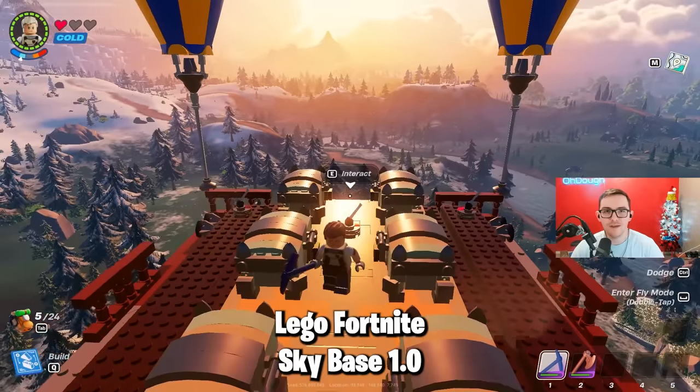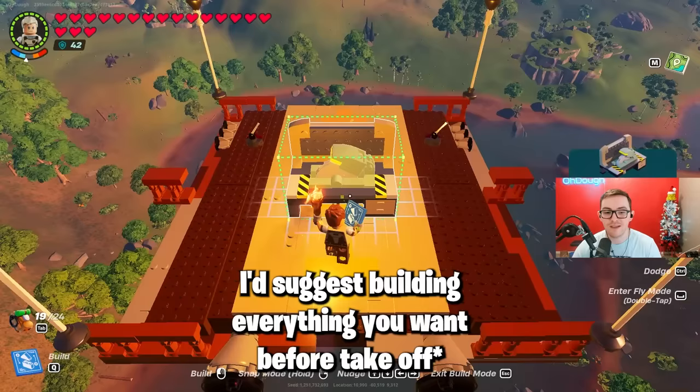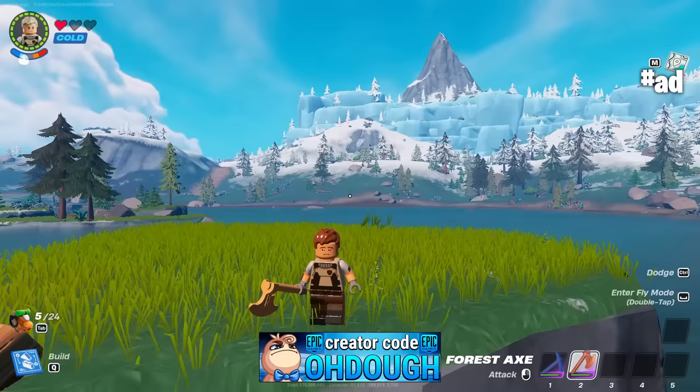How to make a flying sky base in a Fortnite-style game — full tutorial. You can turn it, build chests on it, store stuff, and even build crafting stations if you want.